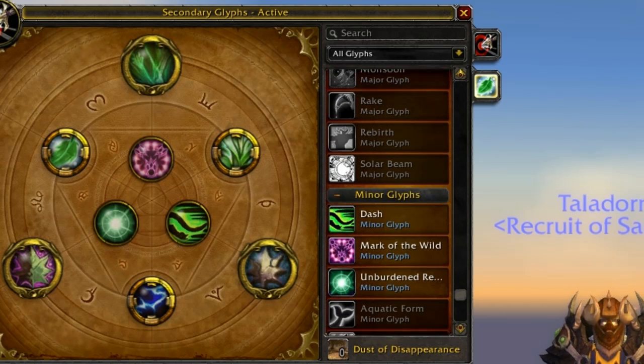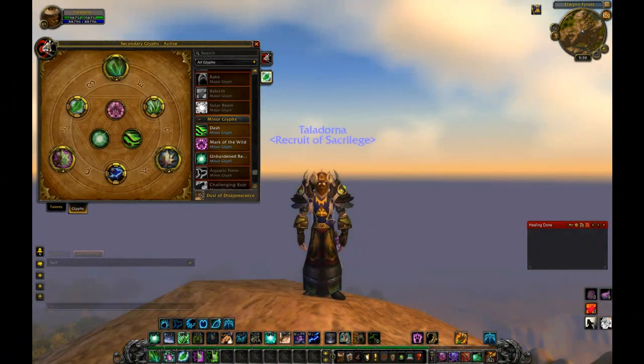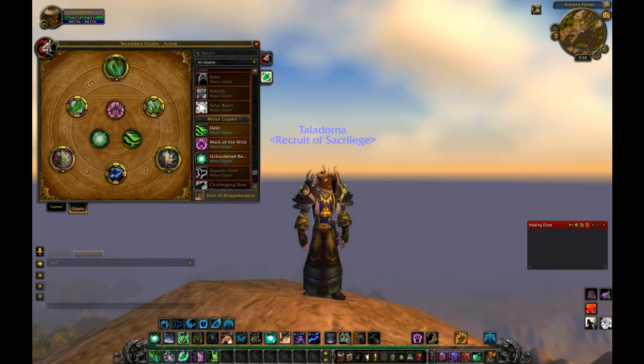My summary choices for premade Majors: Entangling Roots, Barkskin, and then Healing Touch or Wild Growth depending on playstyle. Minors are Dash, Mark of the Wild, and Unburdened Rebirth - I know Unburdened Rebirth is useless in an arena situation, however nothing else in the Minors would be useful there either. Minors are Minors - they're limited. This has been Resto Druid Glyphing with Setheldor. If you need clarification on anything talked about in this video, please let me know in a private message, comment section below, or on my channel. Thank you for watching - please subscribe if you enjoyed this, and thumb up or down. You guys are awesome, can't wait to put another one out for you.